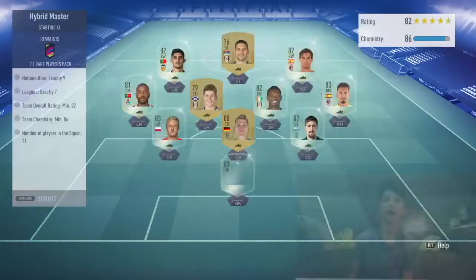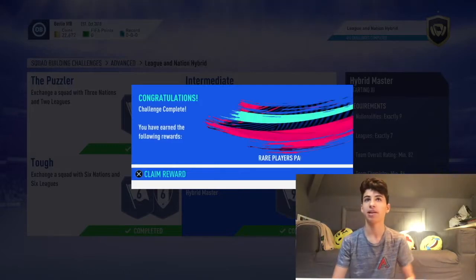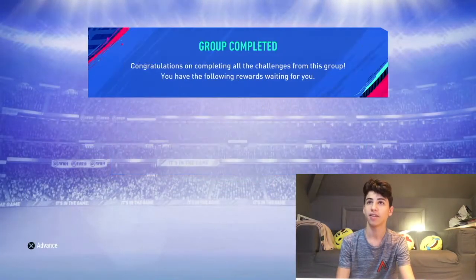I'm back and I've just bought all the players to do league and nation hybrid, and I'm about to put the last player in to do the last one. I'm going into hybrid master and that does it - I've submitted that, which means I've completed the set, which means I get 12k coins back I think. I think that's the reward.